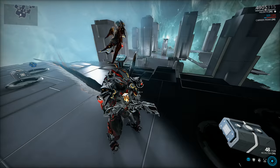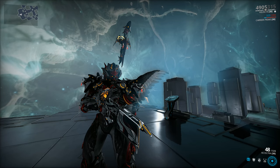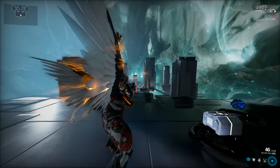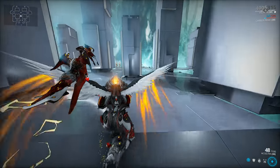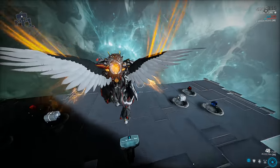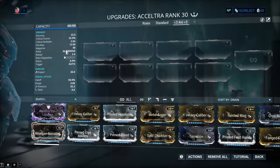This weapon has a 2-second reload. It's Gauss's trademark weapon. It does have the following quirk: if you reload while sprinting, you get a 25% bonus reload speed. And if you use it with Gauss, you get a 50% bonus reload speed. Bear that one in mind. Now let's check out the stats.